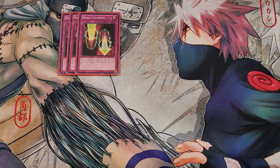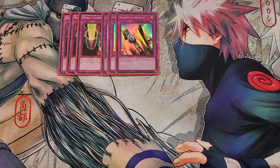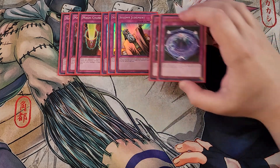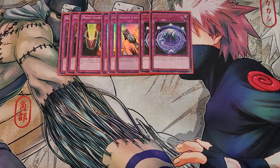We're then playing three copies of Solemn Judgment, which is just really good in this deck to say no to basically anything you want. We then play two copies of Summon Limit, getting into the floodgates. This card is really good as a two-of because neither player can summon more than twice per turn, which is not a big deal for us because we're usually only summoning twice per turn anyway.